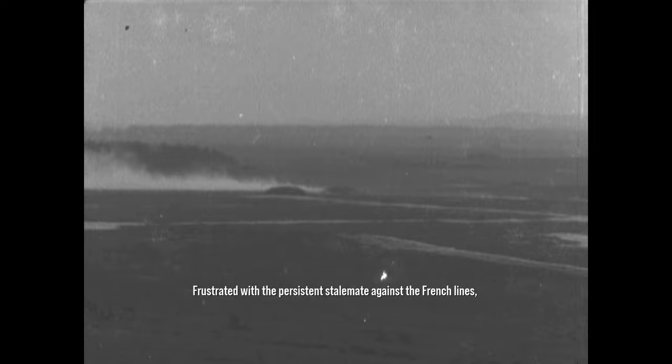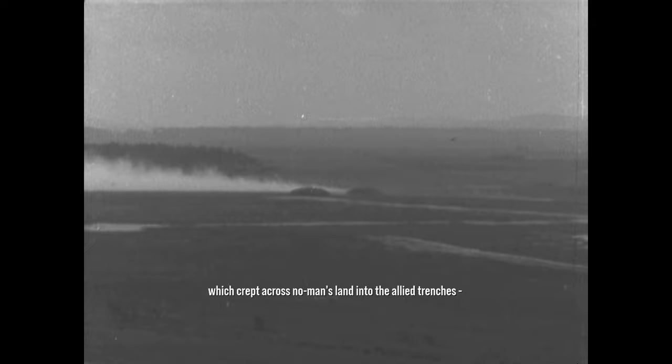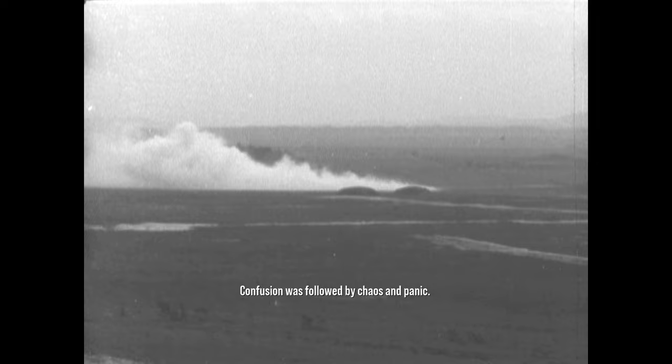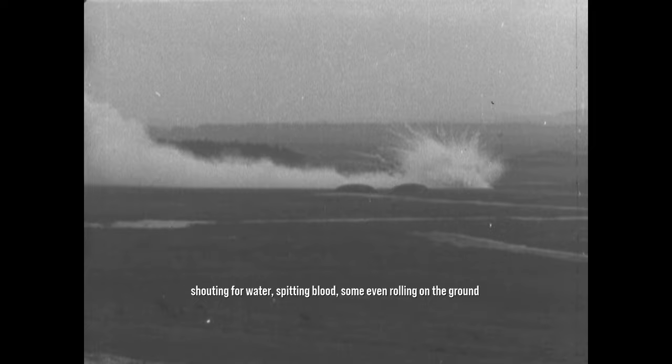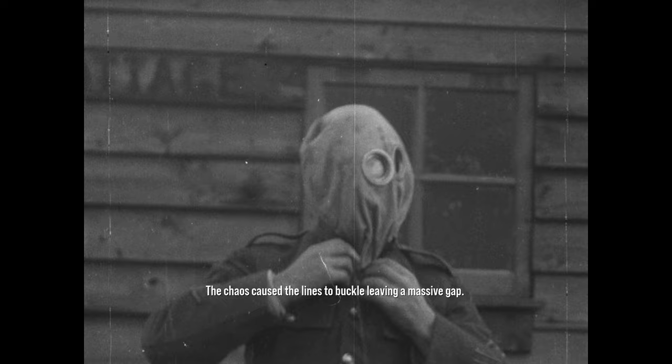Frustrated with the persistent stalemate against the French lines, Germany decided to experiment with a new tactic. On April 22, 1915, they opened up canisters and released 168 tons of chlorine gas onto the battlefield, which crept across No Man's Land into the Allied trenches — the first major use of chemical weapons on the Western Front. Confusion was followed by chaos and panic. The gas caused nearly 3,000 casualties, including approximately 1,400 deaths in very little time, leaving a massive gap in the lines for the newly arrived Canadian forces to fill.